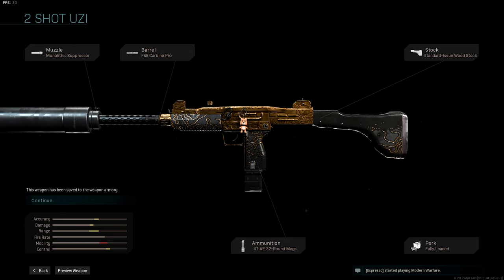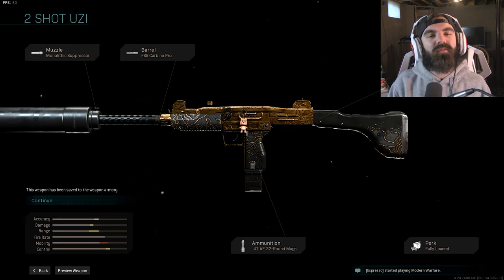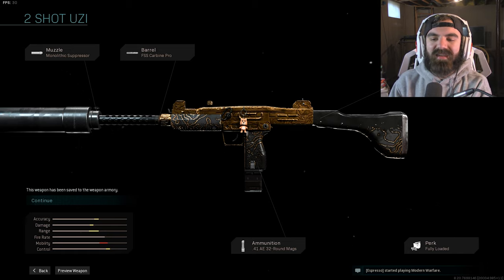So we have the Monolithic Suppressor, we have the FSS Carbine Pro Barrel, we have a standard issue Woodstock stock, and then we have the 41 AE 32-round magazine, which has a damage increase in the bullets, and then we have Fully Loaded. So instead of running a munitions box, we're going to be running the stopping power rounds, and the stopping power rounds is what makes this a two-shot SMG.